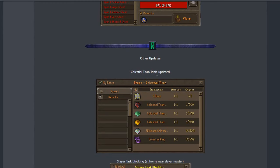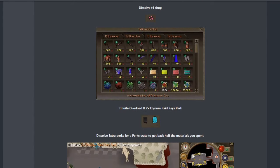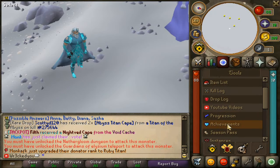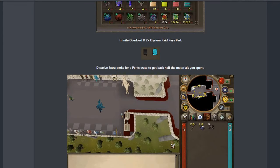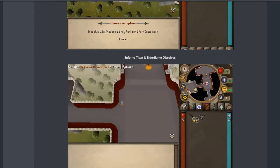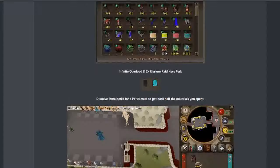We have the celestial titan table updated, and slayer task blocking at home near the slayer master. If you want to block different tasks you can do that now, which is super cool. Under the quest tab you'll see achievements with brand new ones for each of the bosses released. We also have an infinite overload and a times-two Elizium raid perk, dissolve extra perks for a perk crate to get back half the materials you spent, and inferno titan elder flame dissolves.